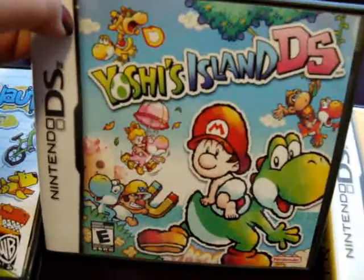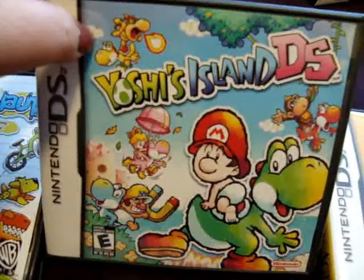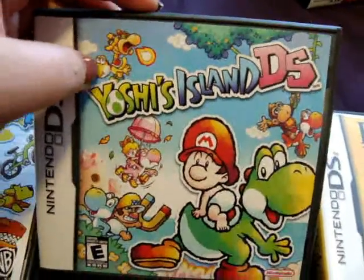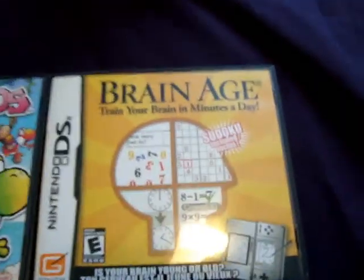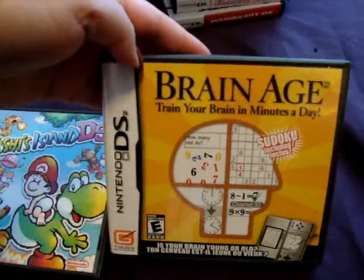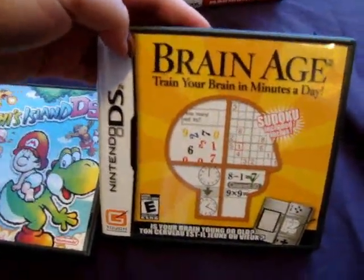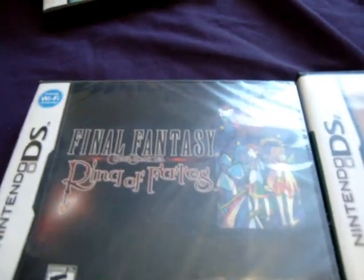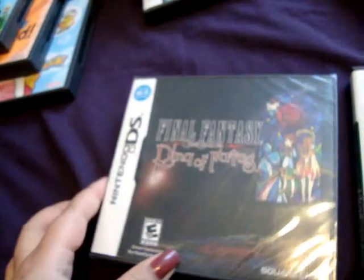In Yoshi's Island DS you pretty much guide the babies to the finish line, take care of them, and make sure they don't die — it's really fun and really cute. And another random game I have is Brain Age, which I just play when I'm on the subway to kill time. The next game I have is Final Fantasy Ring of Fates — I didn't even open this game yet; shame on me, I need to play it.